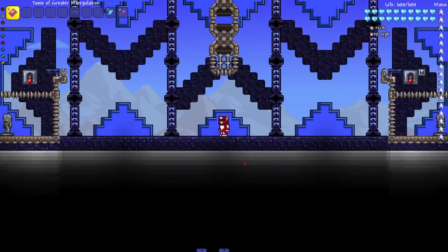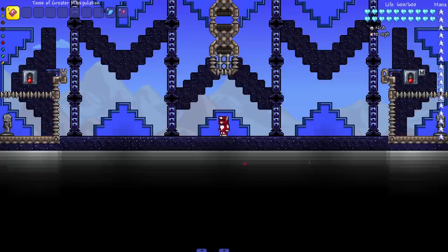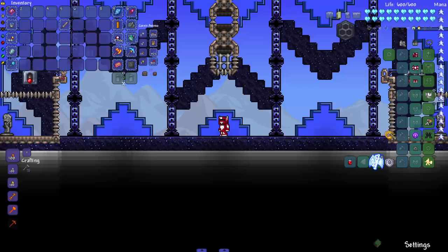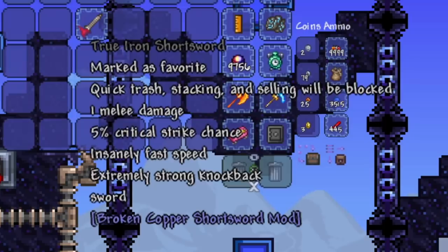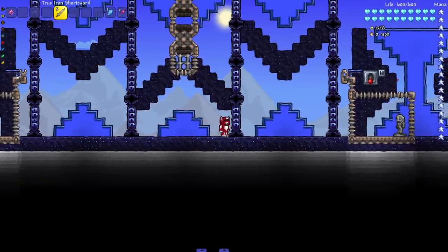Hey everyone, welcome back to another Terraria video! Today, thanks to some comments and suggestions, we got our next weapon to test out against bosses. We previously checked out the Broken Copper Short Sword from the same mod, but today we are checking out the True Iron Short Sword. As you can see, it says it only does one melee damage — which is obviously false — and it also says 'sword,' just in case you forgot what it was.